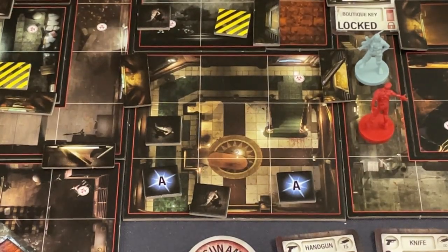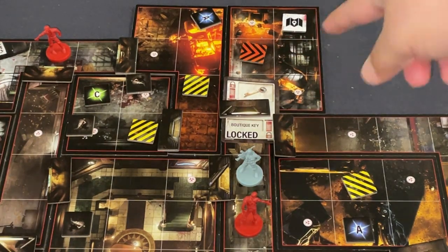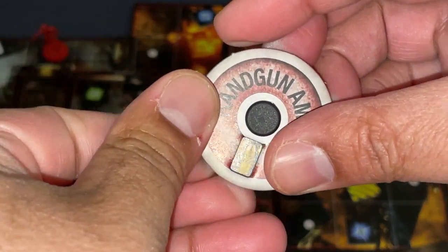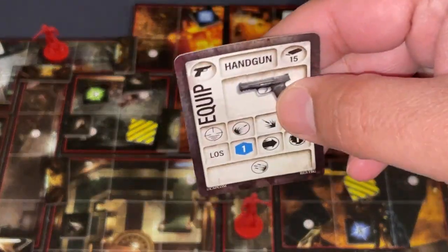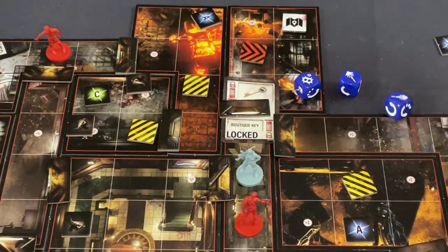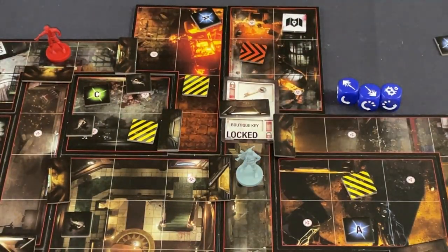I'm going to try to take out this zombie because I'm about to roll the orange encounter chart again and could get some bad results. I'll use three ammo, going from 15 down to 12. The handgun has the rapid fire symbol, giving it the power to use extra ammo and dice on the same roll. I roll and get him — yes! That's a pretty good roll.